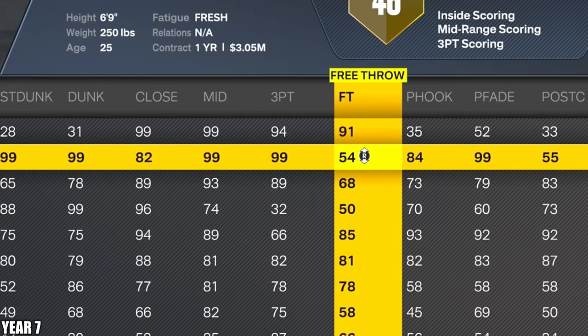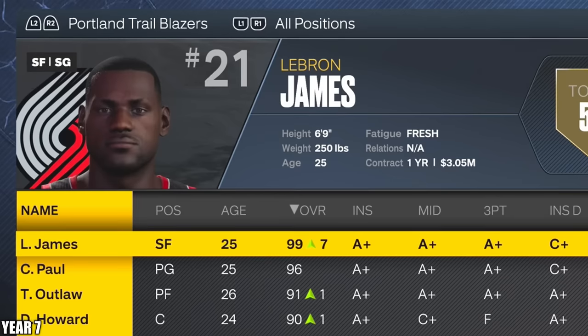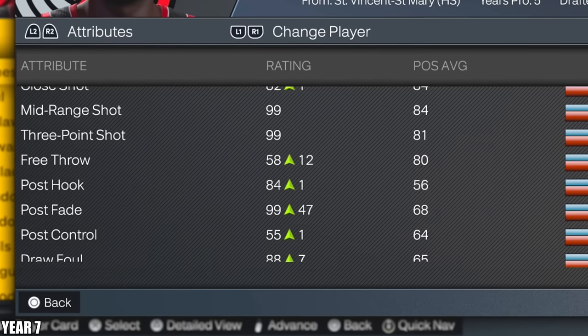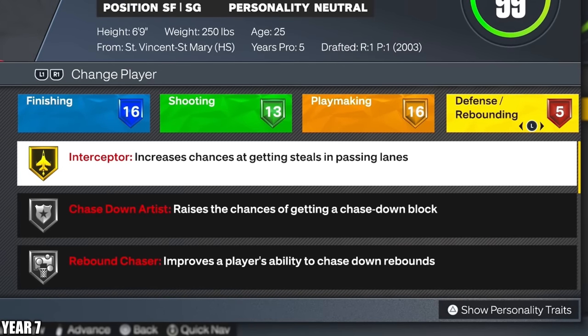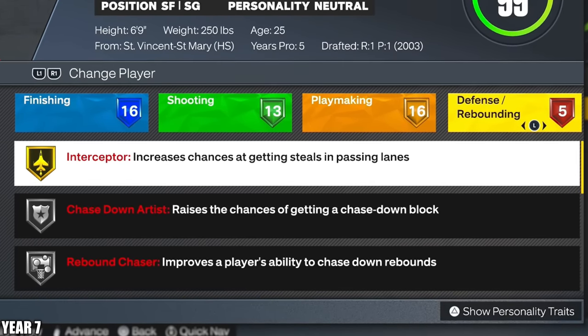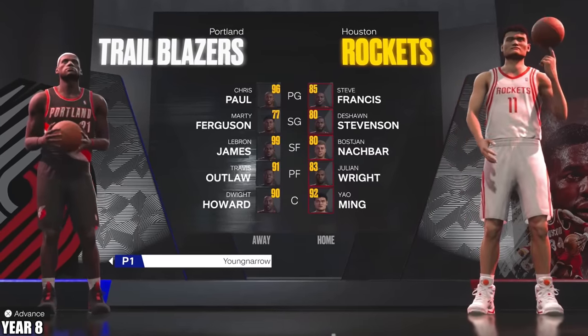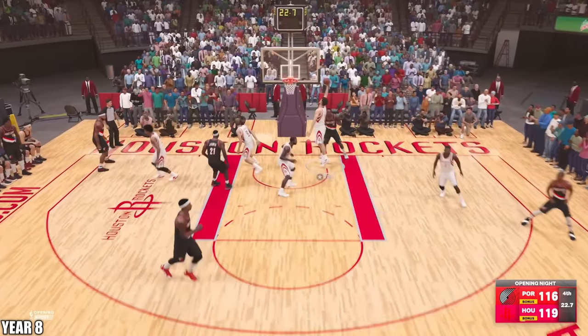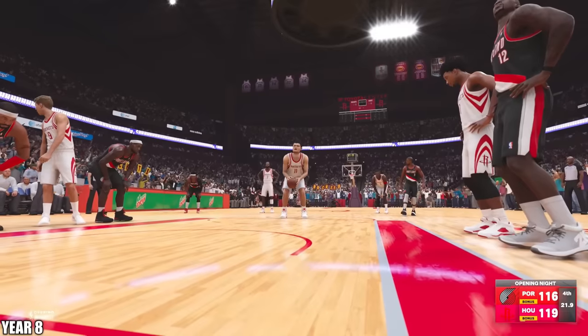LeBron's now officially a 99 overall, but we're not there yet — we want to get to a point where all of this is 99 and he has every badge in the game to really give him that 100 overall feel. Our first game of the year is versus Houston and we got ourselves some content. LeBron, it's time to be clutch — you're driving to the basket. I think we're in 2011, and that was very 2011 finals of you to make that pass. LeBron had an awful game — 7, 4, and 9. That's only 20 points — I guess I'll work on the defense.